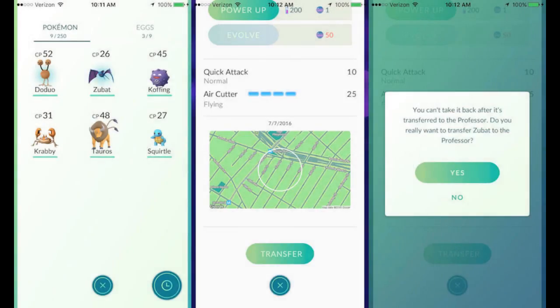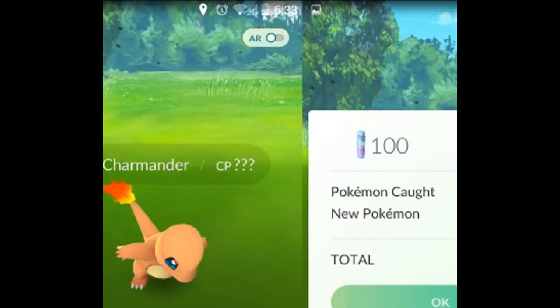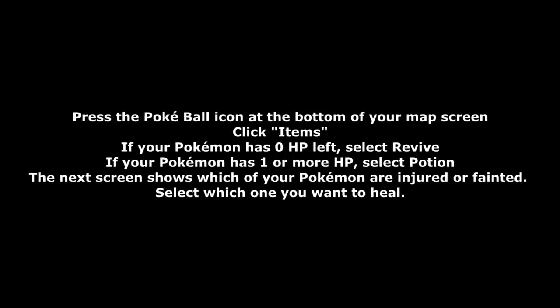My eighteenth tip is that you can transfer duplicate Pokemon. My nineteenth tip is to turn off AR mode. I can't really demonstrate it, but when you capture a Pokemon the camera will be used — you can turn this off by going to the top right and clicking it once, and then it won't use your rear-facing camera. My twentieth tip is healing and reviving Pokemon after they've battled in the gym.